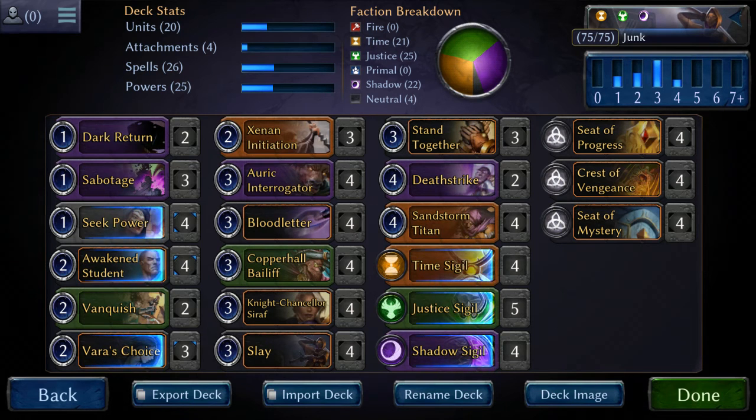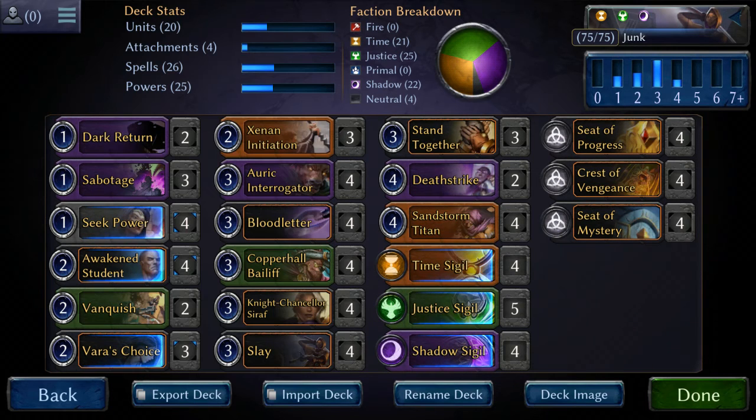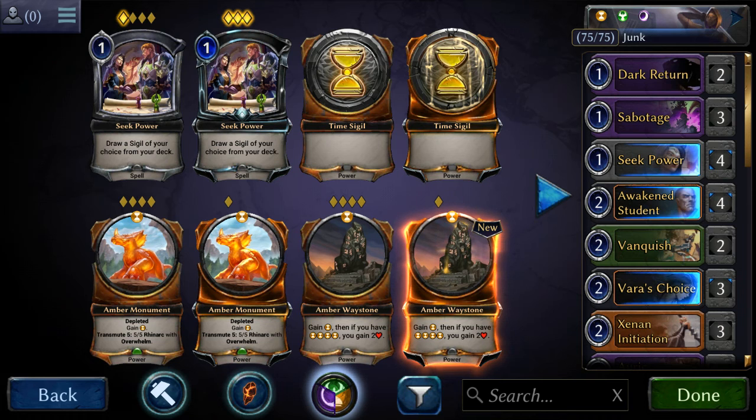That's really it — the deck is pretty straightforward. Not much to say about it other than that. We have Seek Power in there because we actually do have a lot of double influence requirements: double Shadow, double Justice, and double Time. It's really just playing good stuff, low-to-the-ground good stuff, and jamming. It seemed to be working alright for me right now — I know I'm only in Silver Rankings, but Silver is usually kind of competitive. I made Masters two different months. Anyway, I just wanted to go over this deck list for you guys, and I hope you enjoyed it. I'll see you in the next game.